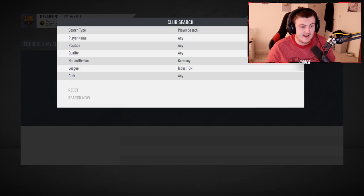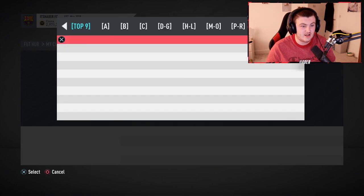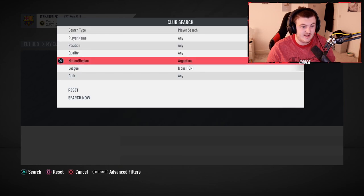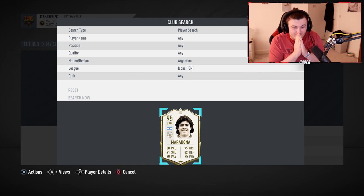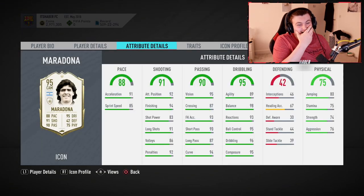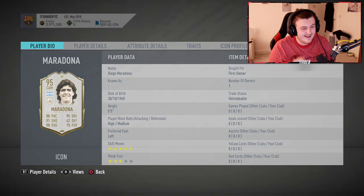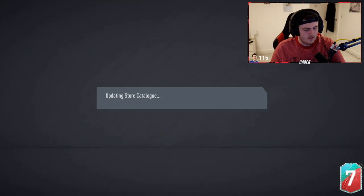Let's go with Germany next. Not German. Dutch — is it Hullet? Not Hullet. I'm going to go with Argentina. It's Maradona! Oh, what a pull! No way! 95 Maradona! Oh my word, let's go! I'm over the moon with that — that's a really sick icon. I don't know how much he goes for. Middle Maradona is worth like 1.7 million coins. Let's go! Mid-icon Roulette.